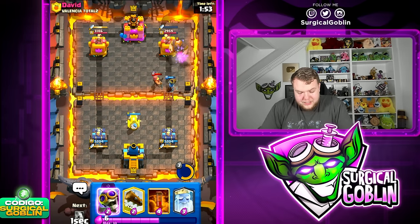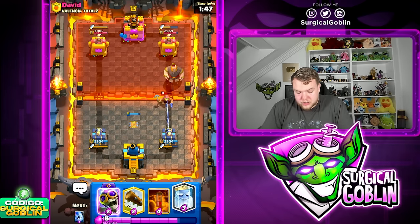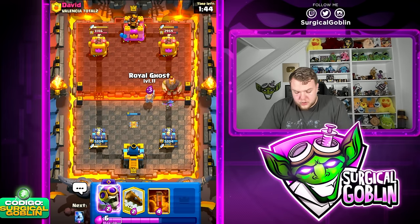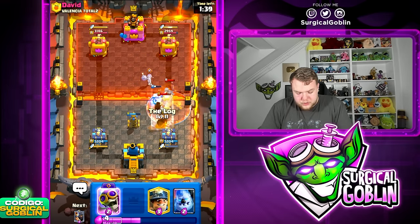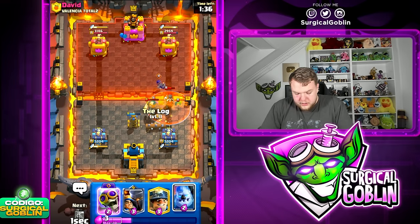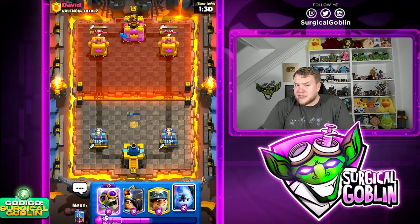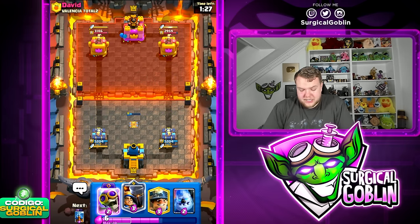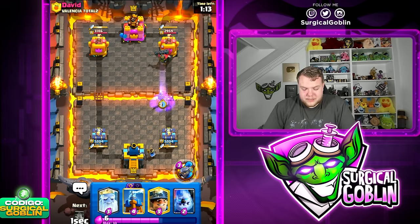Is this just a Giant spam deck? I've seen lots of people running Giant spam without Graveyard or Miner — just pure Giant spam — and it's really popular lately. Ghost up high to prevent any Bomber opportunities, then prepare Lock. Lock cleans up the Night Witch and Bomber for an easy defense. I think he genuinely doesn't have Graveyard or Miner support, so it should be easier to defend than Giant Graveyard, but we still need to be careful since Dagger Duchess isn't amazing against tanks.